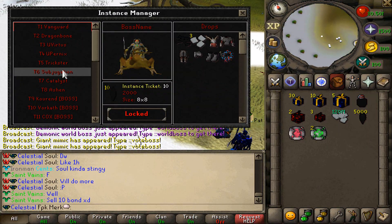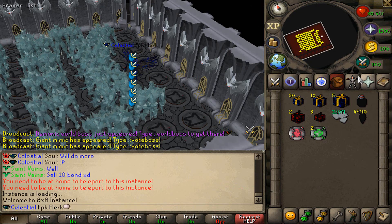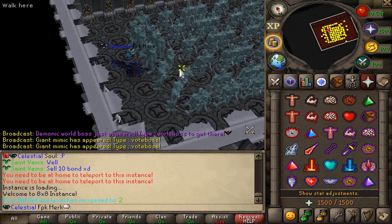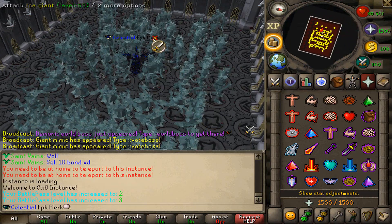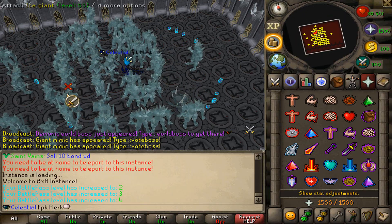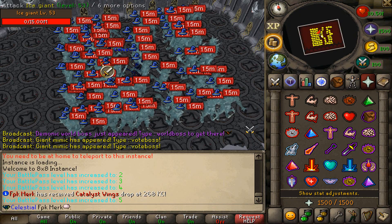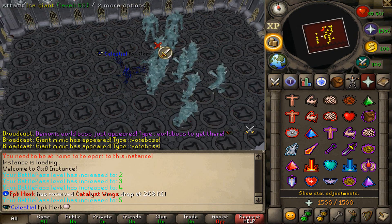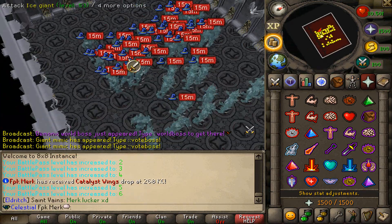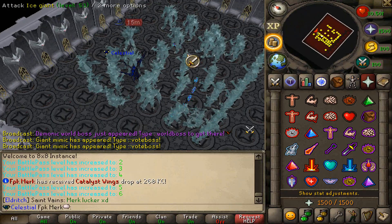Let's check out the instances now. Let's instance some random NPCs — let's instance the Catalyst, for example. Oh my God, look at that — holy moly! How many NPCs do we have over here? This place is packed! Instances are also super dope in this server. We can actually kill so many NPCs at a time — I'm killing like 100 at a time right here. The AOE is crazy in this server and we are already getting loots. That's how the instances are working at Eldritch.